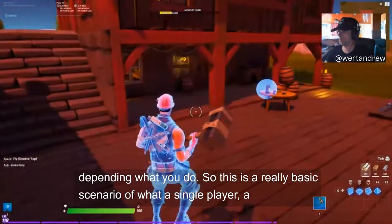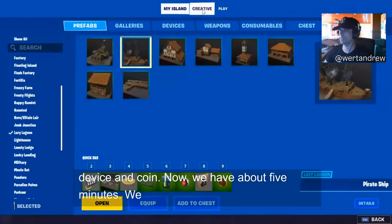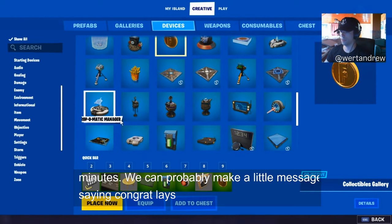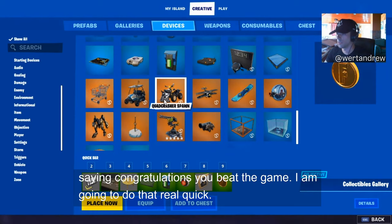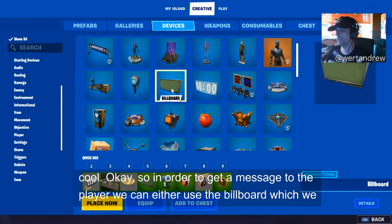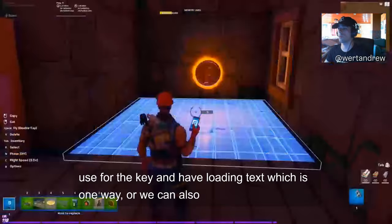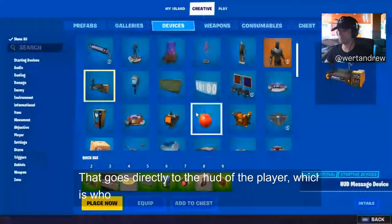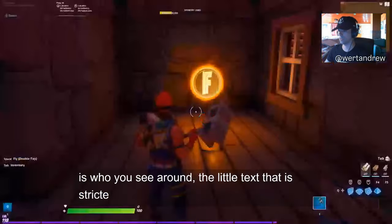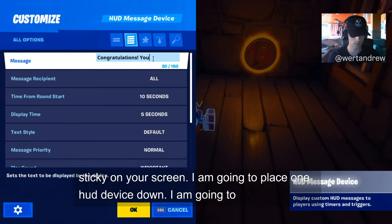The reason you can still see the coin when we picked it up is because it's a multiplayer game — there's a setting on the coin to be collected once or collectible for all teams. These are all things you can customize. We have about 20 more minutes, so let's add a HUD message saying 'Congratulations, you beat the game.' The HUD Device sends a message directly to the player's HUD — it's sticky text on their screen. I'll place one HUD Device and type 'Congratulations.'